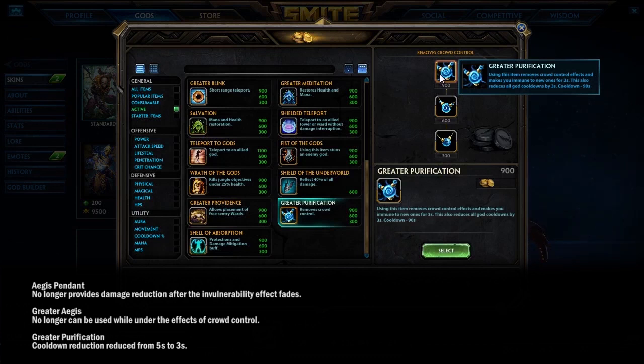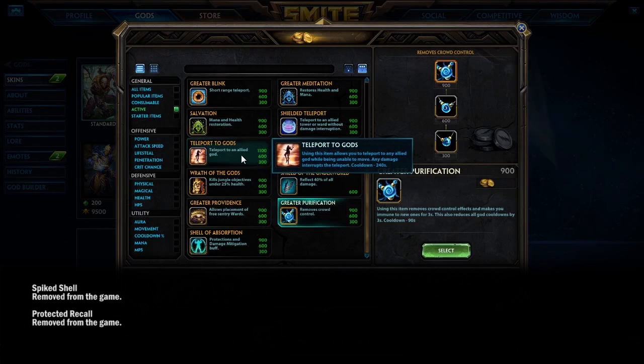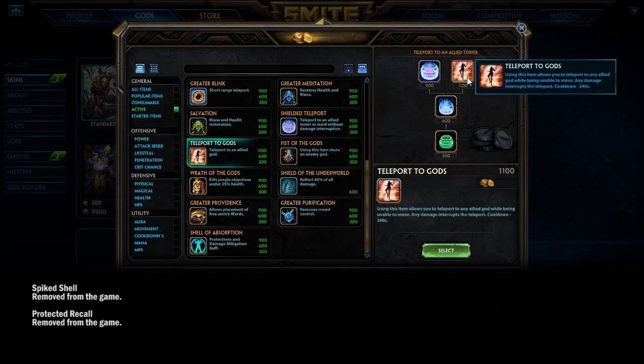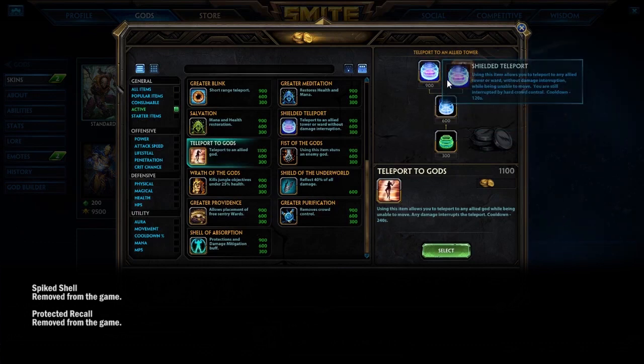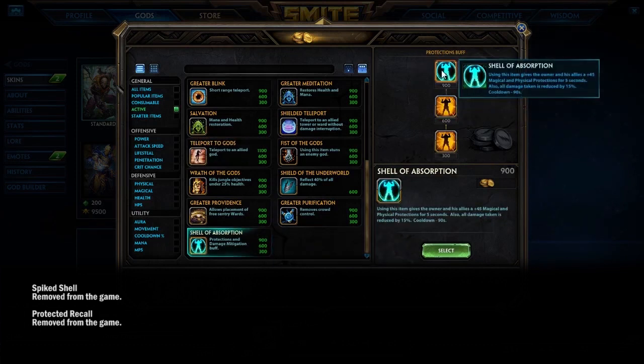Purification Beads now only reduces cooldowns by 3 seconds instead of 5 when activated. That hurts the aggressive use case where players would proc it to get abilities off cooldown sooner, or to have an escape ready just in time. Two actives were also removed: Spike Shell, which people just didn't use, and Protected Recall, which was mostly a troll item. Shell Absorption is still around, and Teleport to Gods oddly remains.